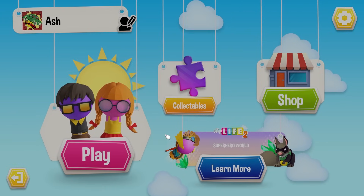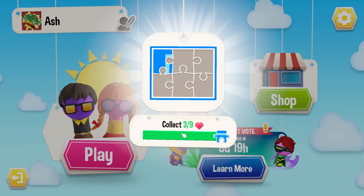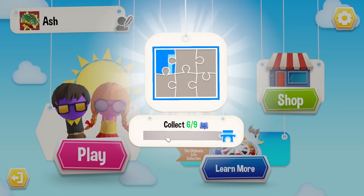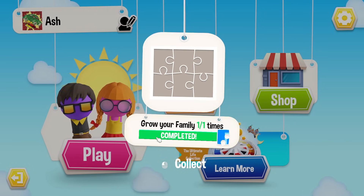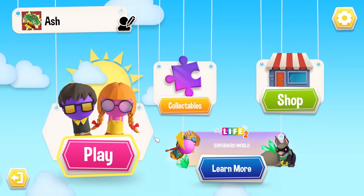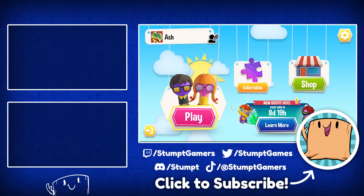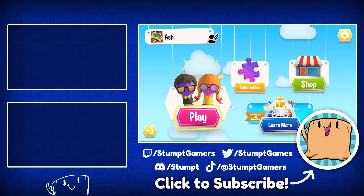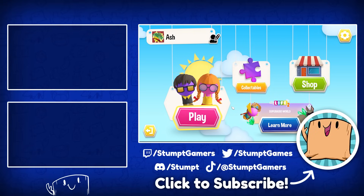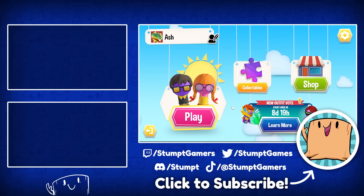Did y'all see that on the screen? New outfit vote. There's a thing happening right now — one of the superheroes is going to be made publicly free without having to buy the DLC, and they're having people that own it vote on their favorite. Neat. Anyway y'all, that's the new DLC from Game of Life 2. Let us know your thoughts — what was your favorite little bit of the map? Or were you just enthralled with the stories of the backyard neighbor's terrible movie plan? With that, we've been Stumped. I've been Asher, with Price and Jazz, and we'll catch you all next time. Bye.